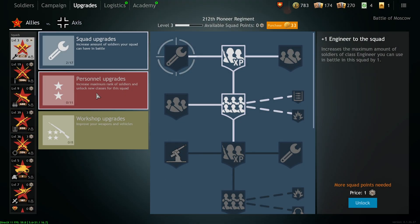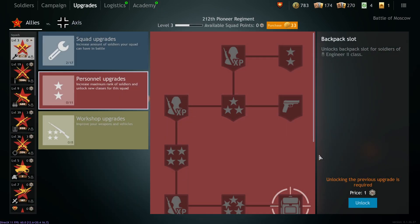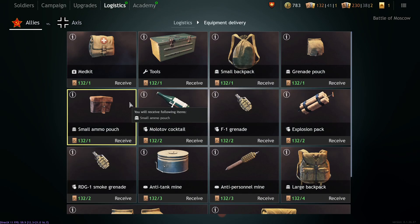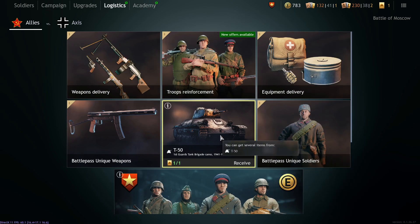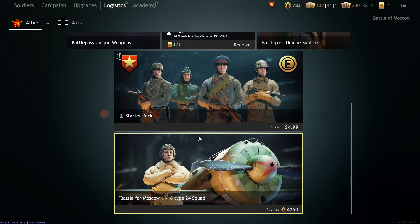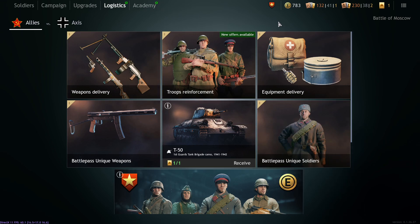This is where the systems link together: if you want to give a soldier a backpack, you first need the backpack upgrade in the red tree of the upgrades screen, and then you also need to have acquired the backpack from the equipment delivery in logistics. Then you come to the soldier and can equip the backpack or ammo pouch. Other items in logistics include battle pass unique weapons using gold orders, gold vehicle orders, battle pass unique soldiers using gold troop orders, and premium squads down below.